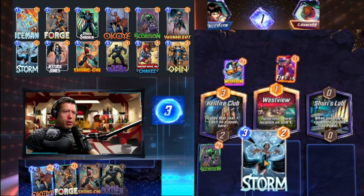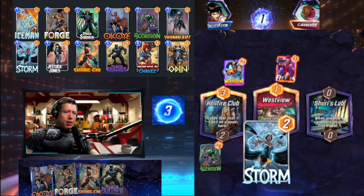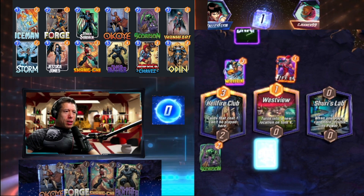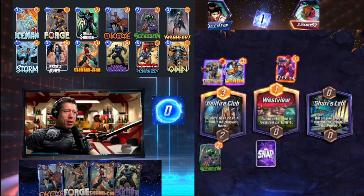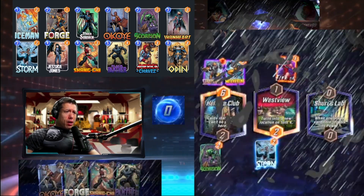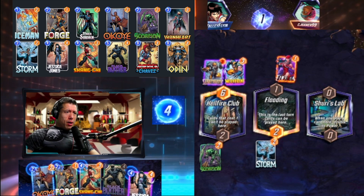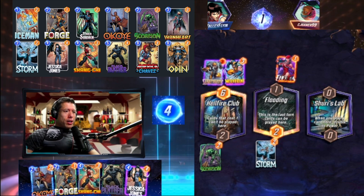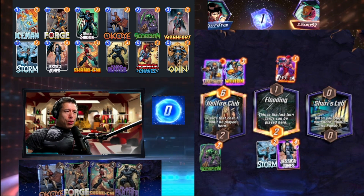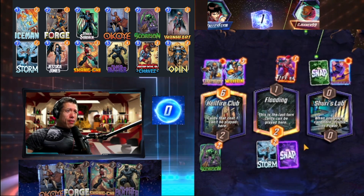This is where we want to play our Black Panther. We could go Storm at this location — that'll give us four power. They're going to play something here because this location is about to close. We're gambling to hopefully get Jessica Jones. They go Sabertooth — looks like they're going to destroy stuff. Last turn for this location. Jessica Jones popped — we got lucky! Let's play her there to steal the middle, and hopefully steal Sherry's Lab. They don't play anything — they're just giving us the middle.